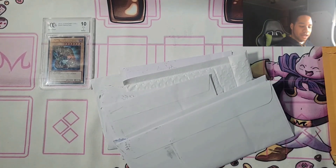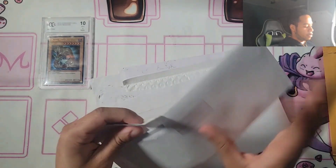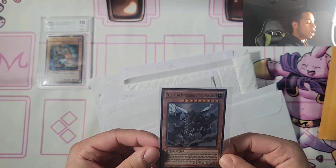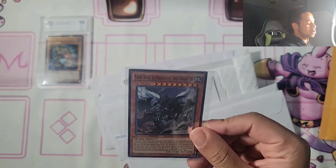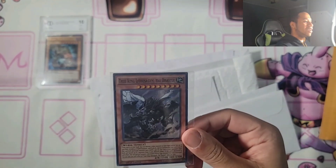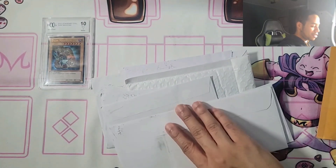Next we have Christopher Baron Mimic TCG — seems really light, so I'm thinking it's one card. We have True King Lithosagian the Disaster. This card just came back from the banlist, which is really cool. I need to pick up my copy for Dinos in the future, so that's going to be great. Let's put that to the side.